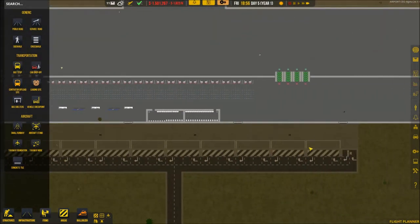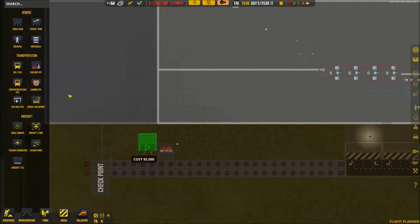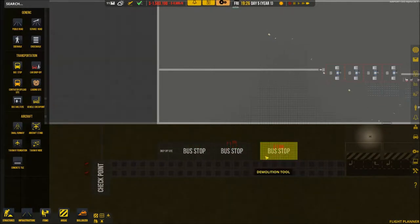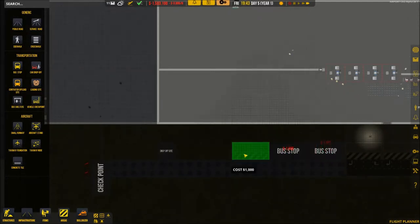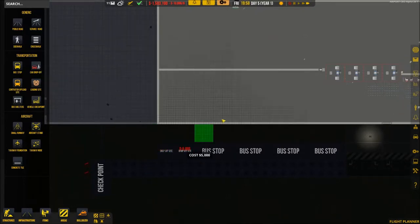We have buses — let's add a car drop-off just about right there and then finish the bus stop area over here. Oh my god, of course it won't fit there. Maybe we can add another car drop-off here. Why is it so dark all of a sudden?